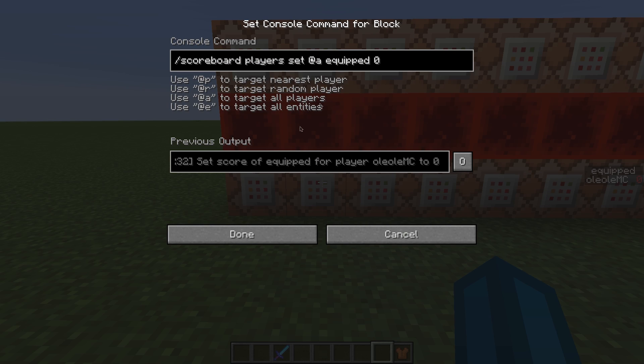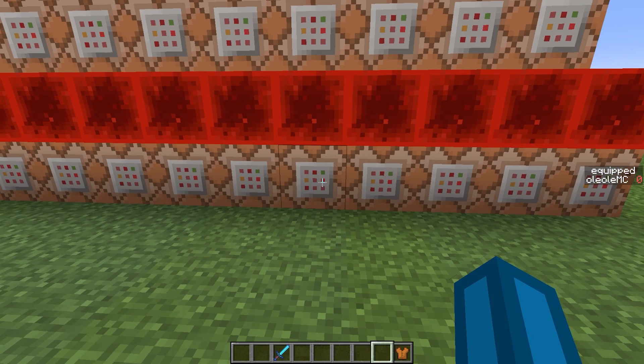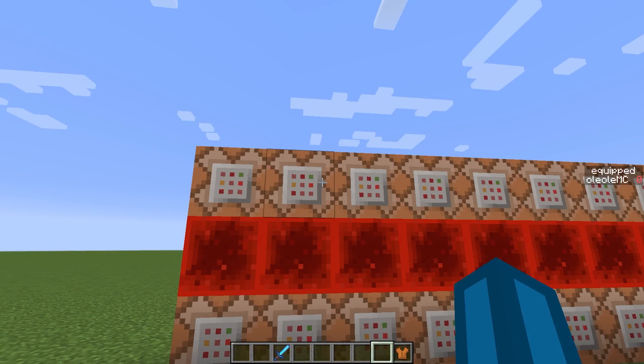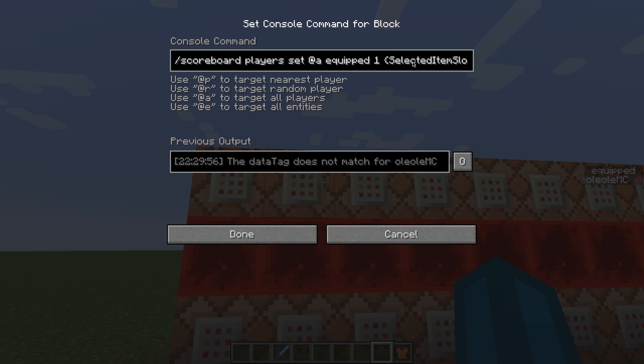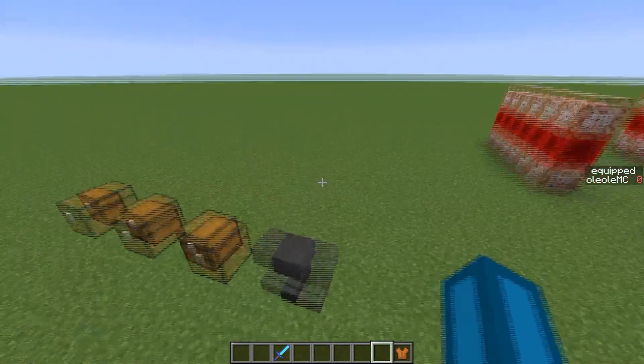An explanation of what's going on: first we have the 'scoreboard players set @a equipped 0' command block. I did not generate it a second time — I unchecked the checkbox — because I do not want the score to be reset after it was set to 1 in the command blocks behind it. Then we have nine commands which set the equipped score to the value you want — in this case it's 1 — and it tests if the selected item slot is slot zero and the specific item with its specific NBT data is in slot zero as well.